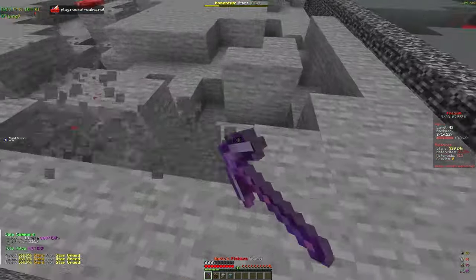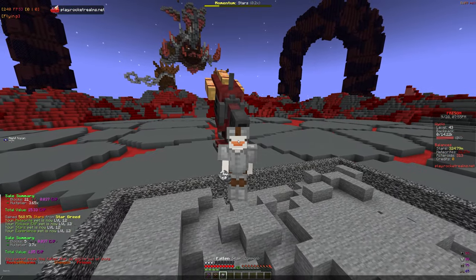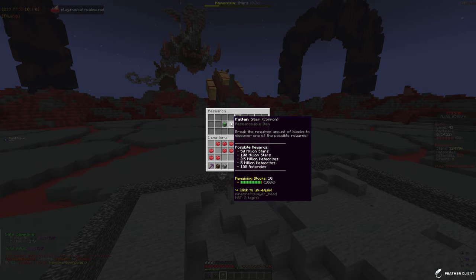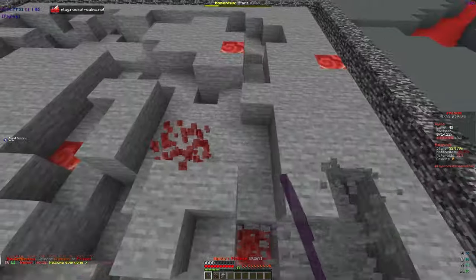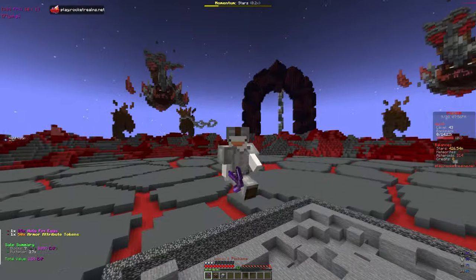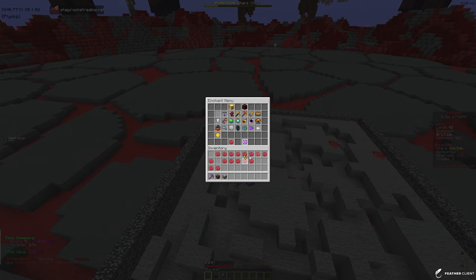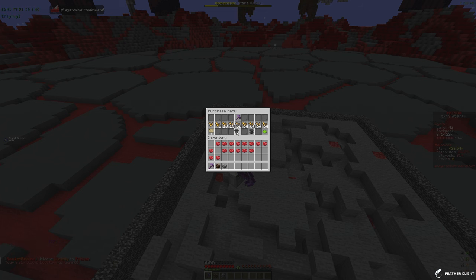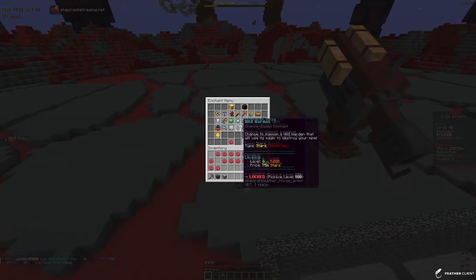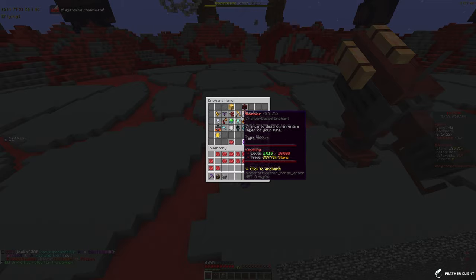We've been mining for a bit and we're already level 43 in our mine, which is pretty good. We got two more Fallen Stars. We're close — only 10 blocks away from unlocking one more — let's do that quickly for 100 million stars. That puts us at enough to max out Star Greed. Let's double check: it only costs 290 million stars. Star Greed is now fully maxed out!